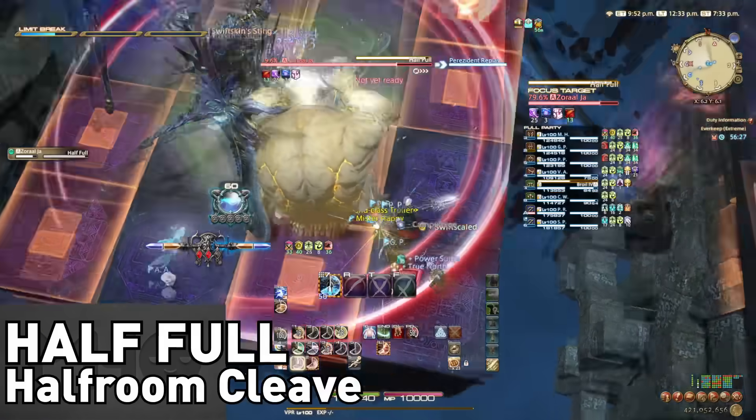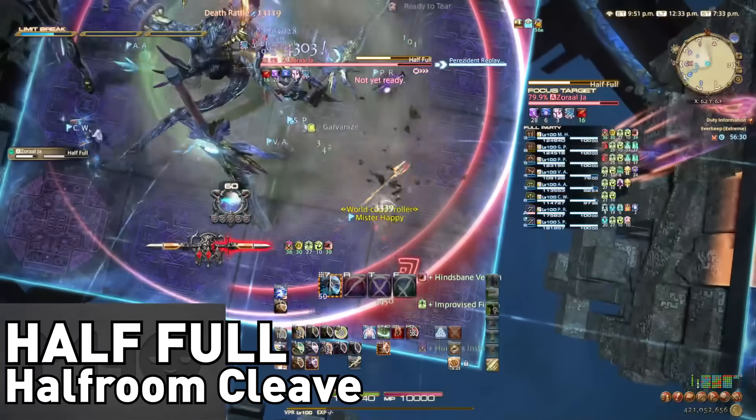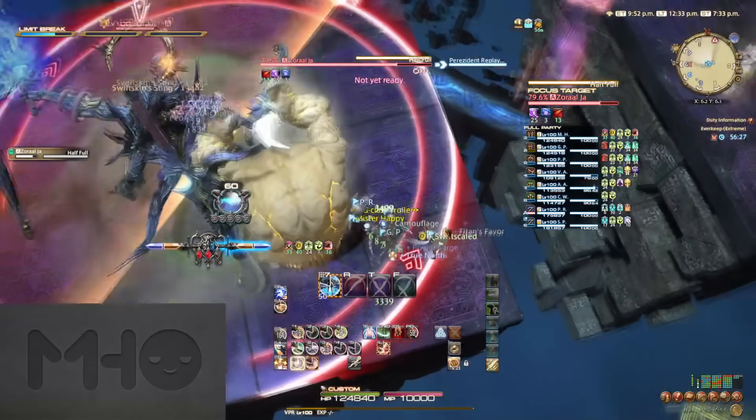Zorral Jha will also perform a Half Full at the same time that Sync resolves, cleaving half of the arena. So go to the safe half, dodge the synced AoE swords, and you're good.